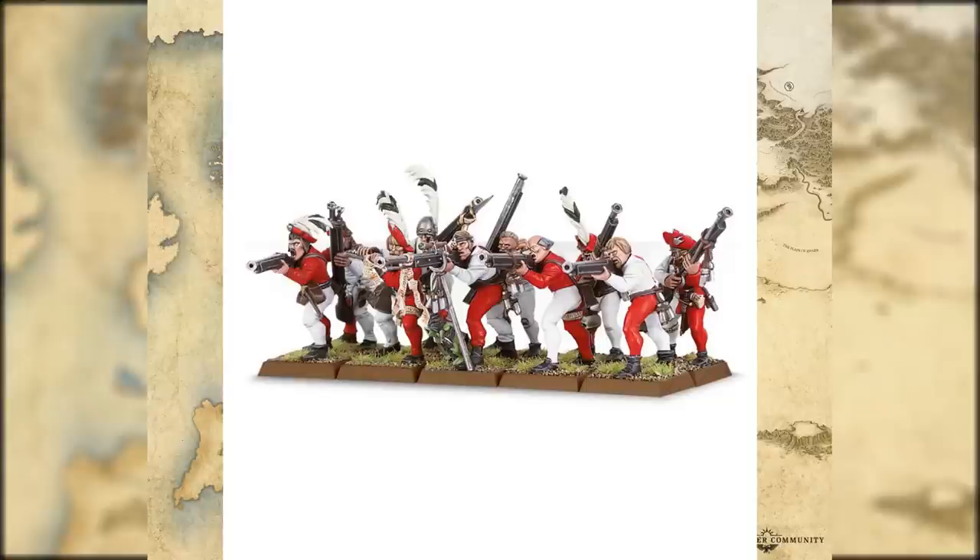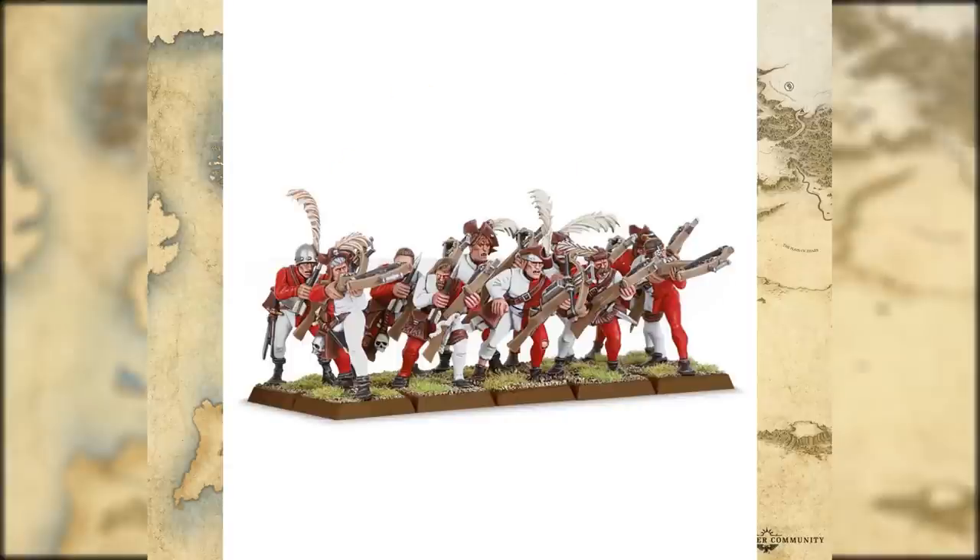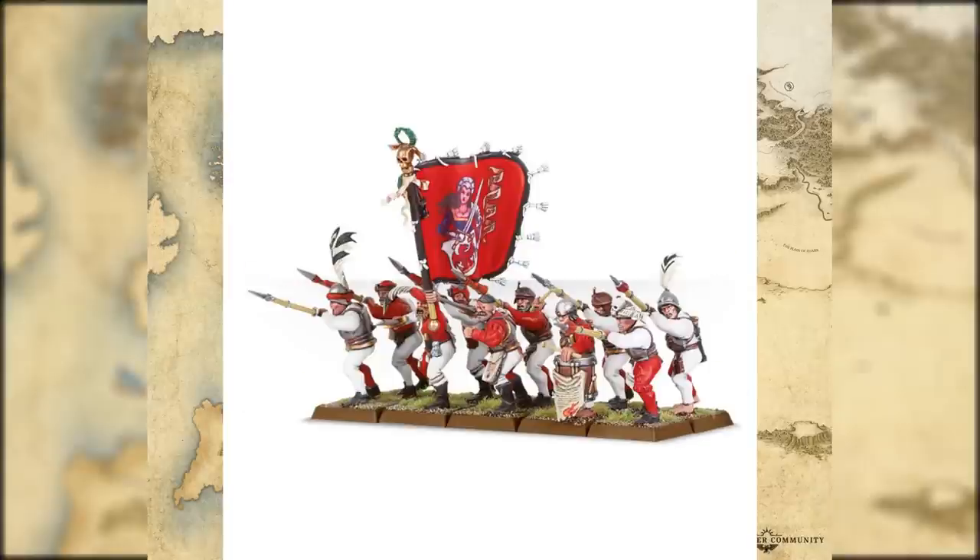Free Guild Handgunners are Handgunners - a lot of this stuff is just Free Guild this, Free Guild that, but it's just Imperial. Exactly the same with the Free Guild General as that's an Empire General. Same with the Free Guild Crossbowmen - Imperial Crossbowmen. And finally the Free Guild Guard which are Imperial Swordsmen, Imperial Halberdiers, or even Sword and Board - the kit actually has a lot of different options. This is one of the more common kits for the Empire and it has three different weapon options so you can pick and choose, but each of the weapons pretty much does different things in combat.